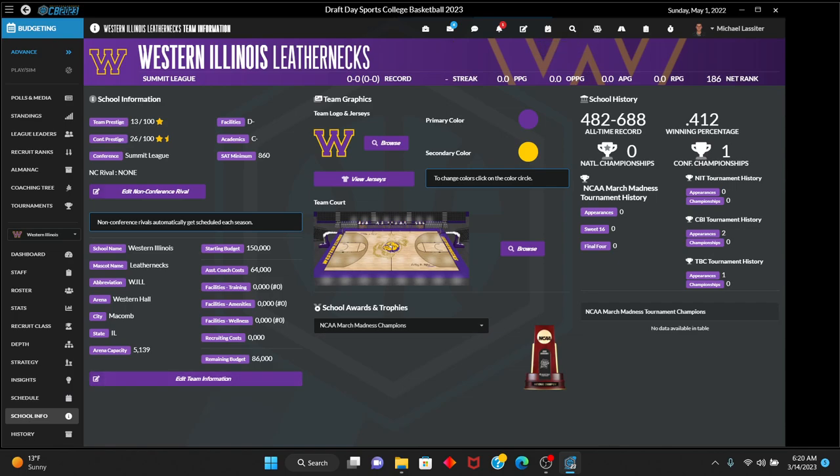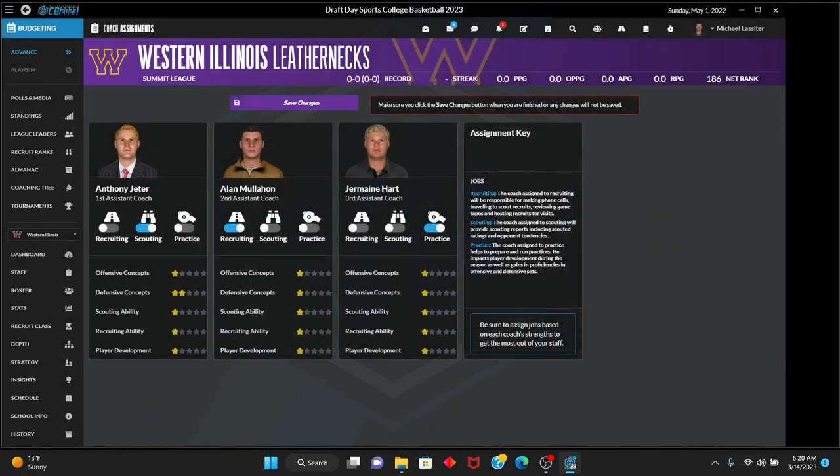Up here are your tabs — email, where you can talk to players on your roster and recruits, alerts, notepad, key dates, player search, player comparison, recruiting, and coaching assignments. You can go in here and say Anthony Jeter handles defensive concepts, Hart will scout, Mulahan will work on recruiting, and Jeter will run practice. None of them are great, but we've saved our changes and hopefully our defense will get a lot better.